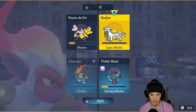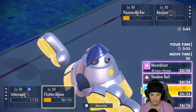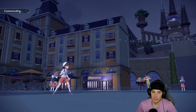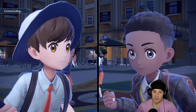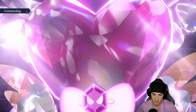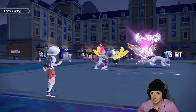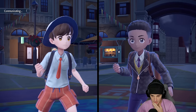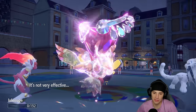Close Combat comes through and I have Focus Sash, so I could pick up some chaos — that'd be lovely. From here I go for another Mach Punch and another Moonblast. The thing I'm scared of is Sucker Punch. I think Mach Punch might have priority over Sucker Punch, so I'm hoping. Maybe I should just protect Infernape and go for Icy Wind — but Sucker Punch comes out. I should have done that, that would have been the play.